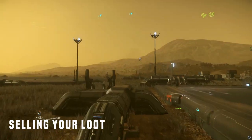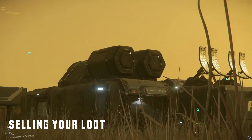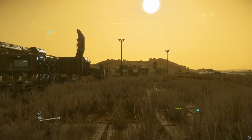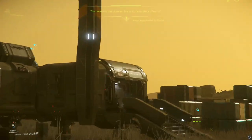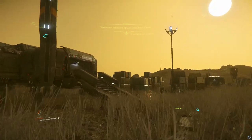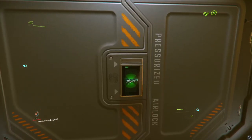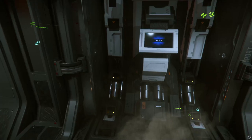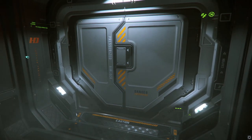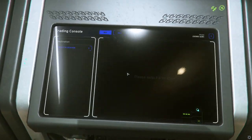We're now at the last part of this video and that is the selling portion. I tend to sell my stuff on the same planet I mine it so I can go straight back out there. Keep in mind we mine two rocks — just those two rocks I showed you. You're going to look for the storage building next to the landing pad, then when you enter it you're going to find the trade console inside. Once inside, activate the trading and shipping console.